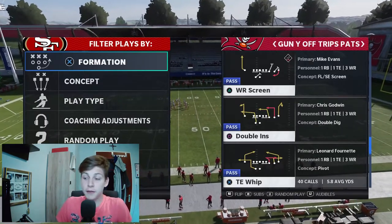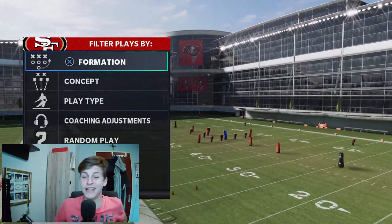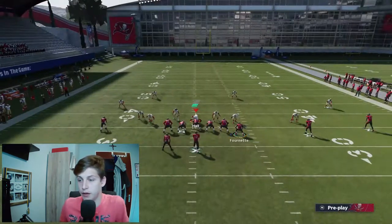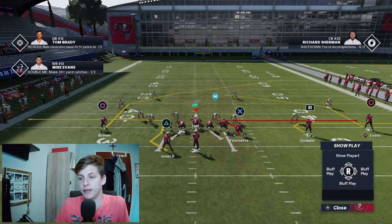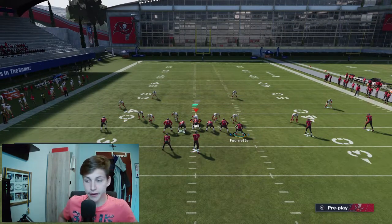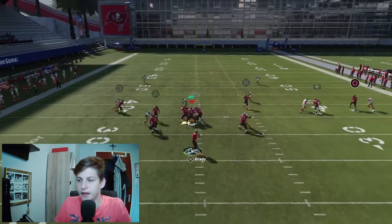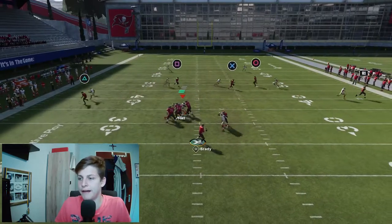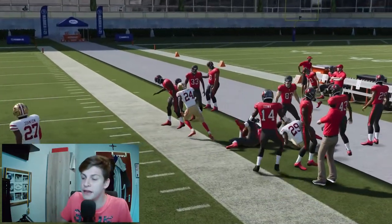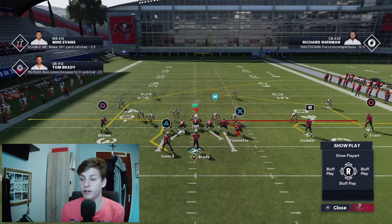Now speaking of a play that's a little bit more than decent — let's talk about Titan Whip. The reason I like this play so much is the name of it: Titan Whip. If we look at this option route for Fournette, this route is a man coverage killer, especially if you smart route it. I'll run it against cover two man. Wait until he is set, snap the ball — nice! That's a running back against a cornerback. Easy peasy, lemon squeezy. Absolutely torches man coverage.